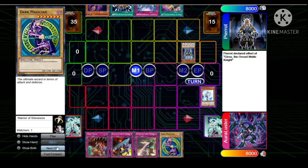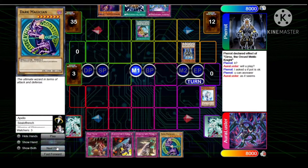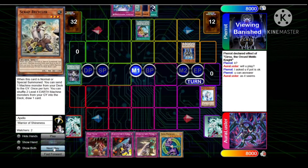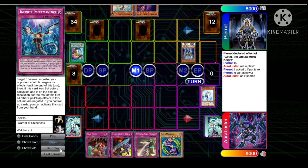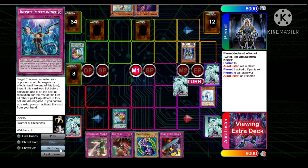Pierre starts off with Gear Suit — it's gonna get Vayler'd. Goes for Prosperity for three, reveals Droplets, Foolish Burial Goods, and Recycler. Looks like Scrap Mech Knight maybe. He already normal summoned so that kind of stinks, but he's going to set the Super Poly and the Imperm and pass.